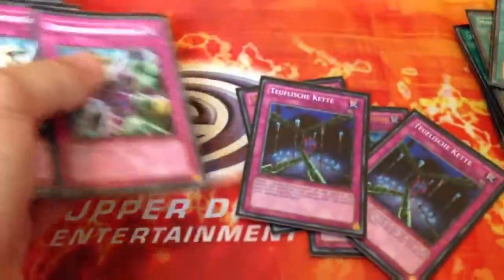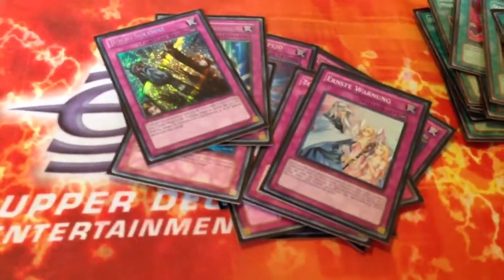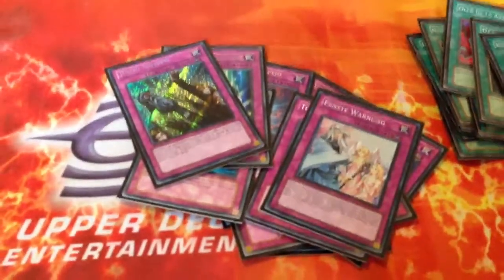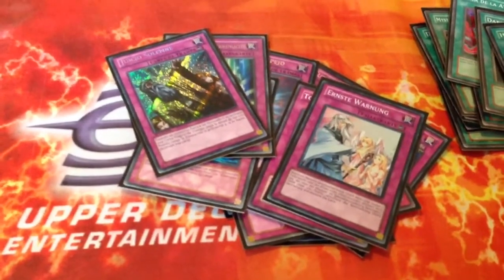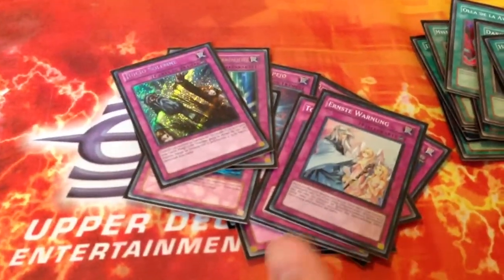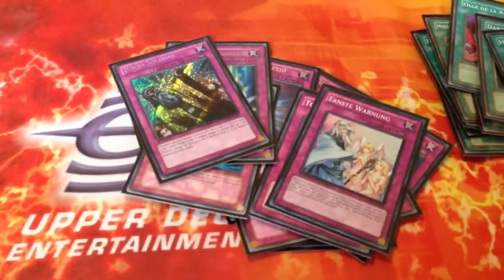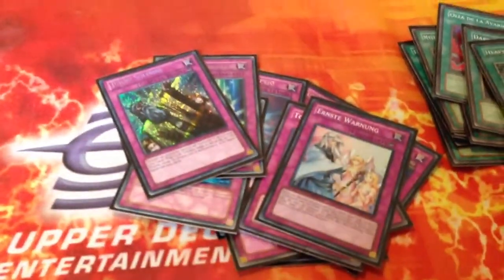On to the traps. You have 2 Bottomless, 2 Fiendish Chain, 2 Prison, 2 Mirror Force, 2 Torrential, Warning, Road, and Judgment. I feel like I like Fiendish Chain more in here. Breakthrough Skill is an amazing card, and I could very well use both Breakthrough Skill and Fiendish Chain, but for the time being I'm just going with Fiendish Chain. I like that the card can bait out MST, and if your opponent doesn't have MST, Fiendish Chain can be better — because of the power my exceeds have, all I have to do is negate an effect and I can go to town. And if something goes wrong, the Fiendish Chain is still face-up, so it can buy me time.